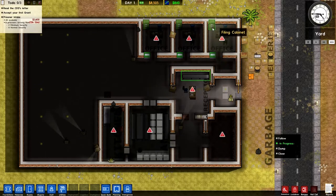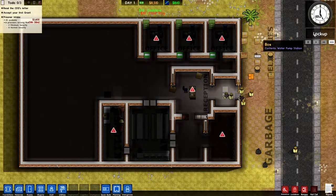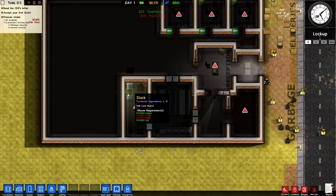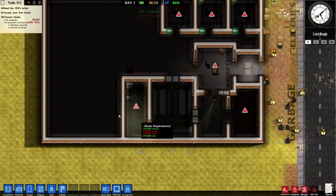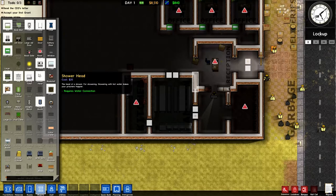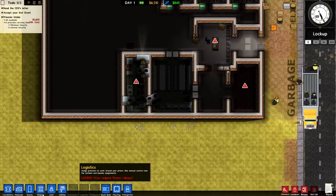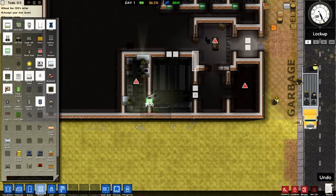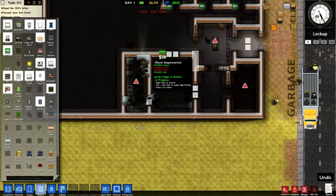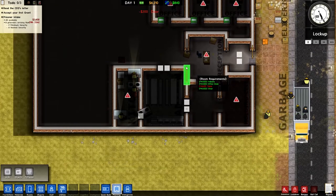The office has a desk, chair, and filing cabinet and it is four-by-four. We need to sort the holding cell out and get a cooker and a fridge in the kitchen. We need to get some doors on — a staff door there and some normal doors here. Get rid of that planning overlay.